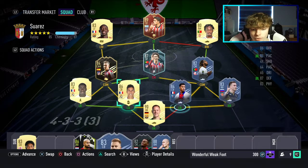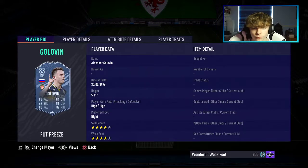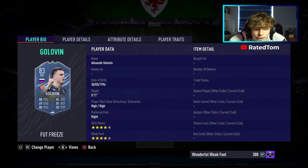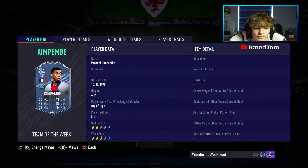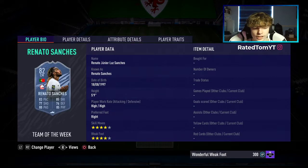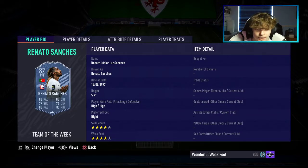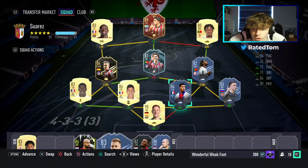I'll quickly run through the players. In goal we have ter Stegen. Right back, Golovin FUT Freeze — what a card he is. Two centre-backs: Kim Pempe Inform and Varane. Left back, Mendy. Two CDMs: Renato Sanchez Inform, who is quite expensive. You might want to go for the Eredivisie side because you can get Gravenberch for free, who is arguably just as good a card.